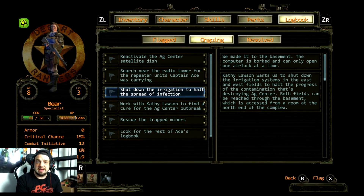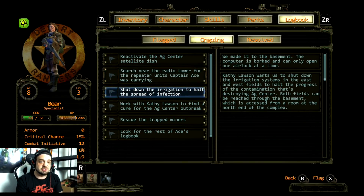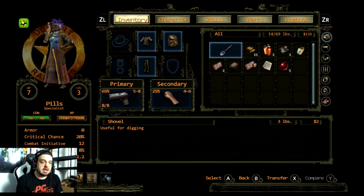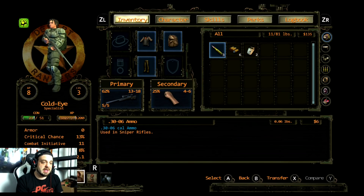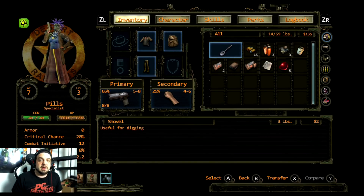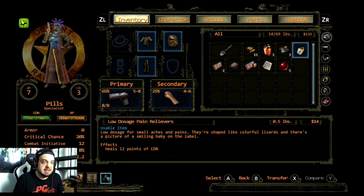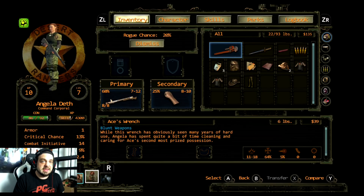Right now we're in this facility and we're trying to help these people out. There's a nuclear thing going on, mutations of different creatures and people, and we're trying to basically save this facility. I have a squad of people with me — Pills, Bear, Cold Eye, Angela Death, and Rose who's also joining us. I had a sixth character but they unfortunately passed away, and there is permadeath in this game. They say to save a lot in this game and I completely agree because yeah, you're gonna die a lot.